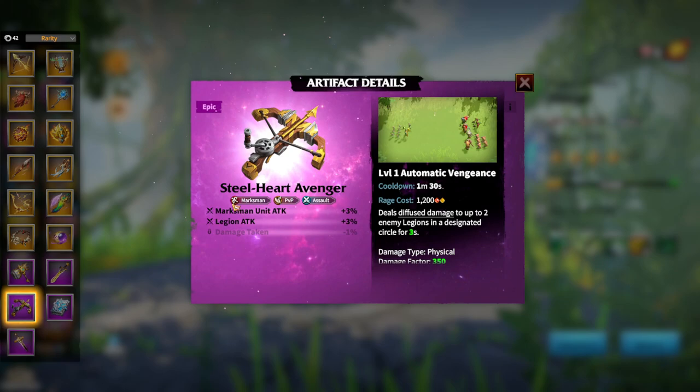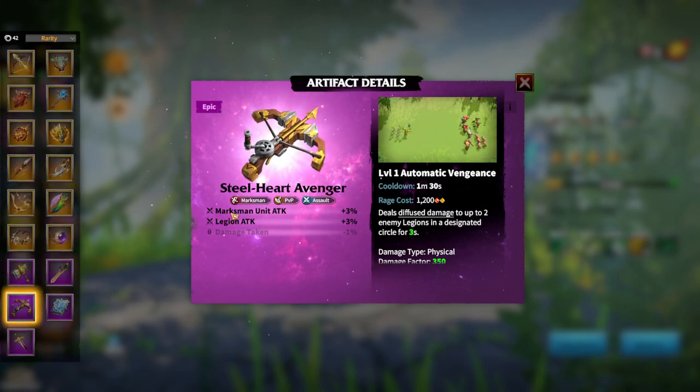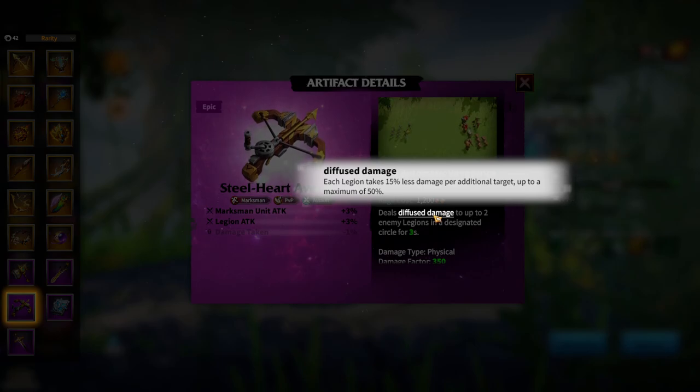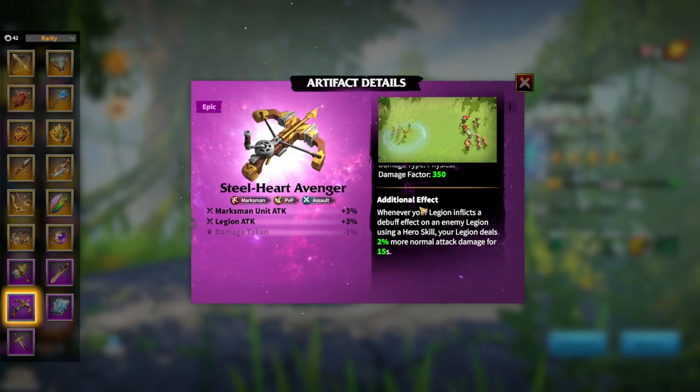Steelheart Avenger has great attributes: marksman unit attack and legion attack. We have already had a couple of marksman epic artifacts such as Heart Piercer and Bomb Finger, but now we get another one. The talents are pretty great — it's all about fighting with this artifact. It deals diffused damage, meaning the more legions there are the less damage it does, to up to 2 enemy legions in a designated circle for 3 seconds. You are basically throwing arrows as we can see on the gameplay. Damage type is physical and damage factor is 350. The additional effect: whenever your legion inflicts a debuff effect on an enemy legion using a hero skill, your legion deals 2% more normal attack damage for 15 seconds. Heroes like Kinara give a march speed debuff, and Gwenwing can give some debuff, so there is great use for this artifact.